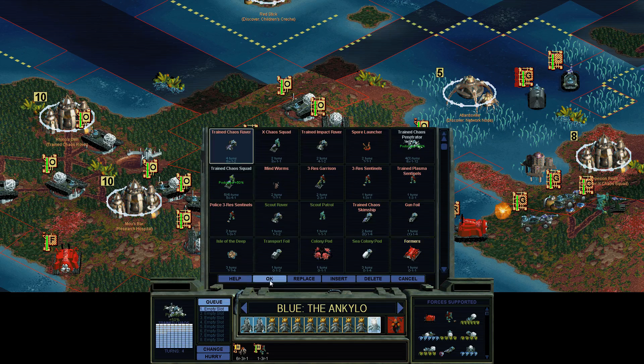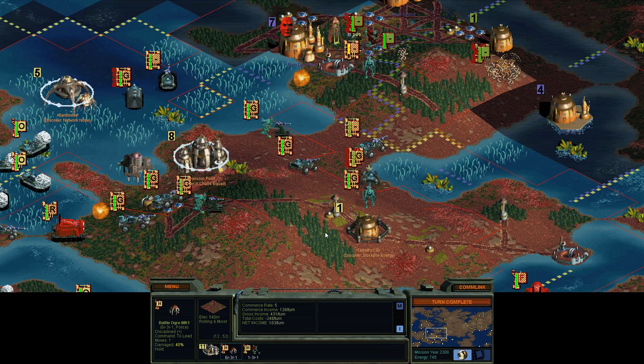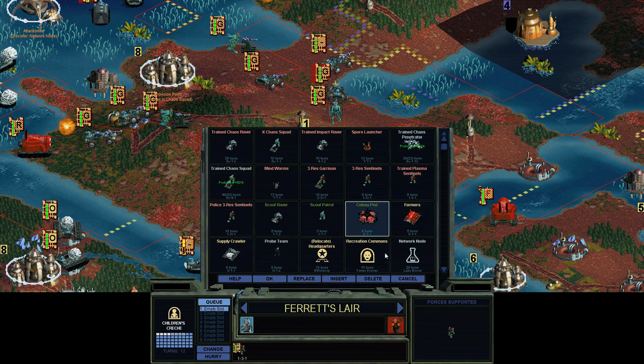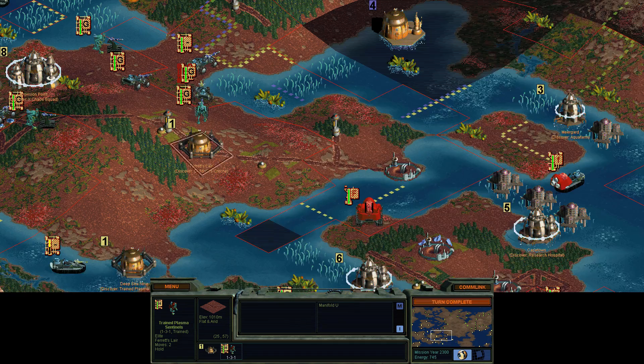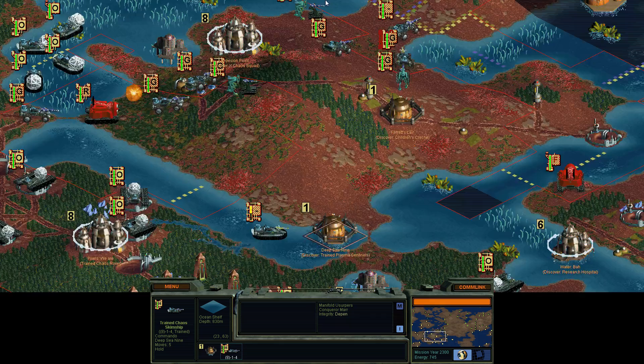As usual, off-camera I've sped along a few buildings and tried to keep the automatic stuff going as well as I can, except I miss a thing here and there — I don't always catch it all. I do my best to save a little bit of time on camera, but there's an awful lot of bases now. Even on a normal-sized map, there's a lot to do. Anyway, let's continue on.